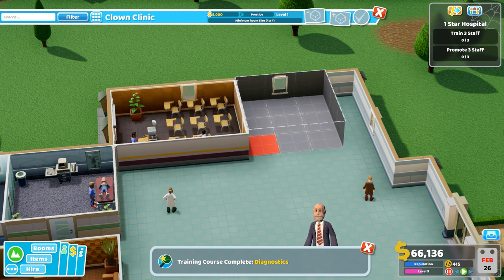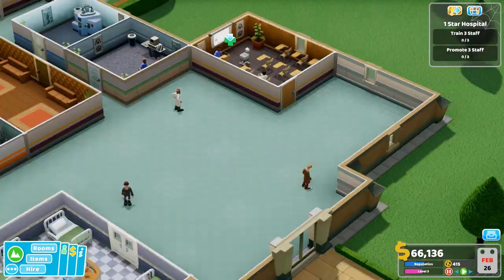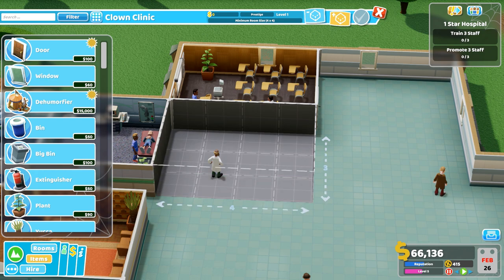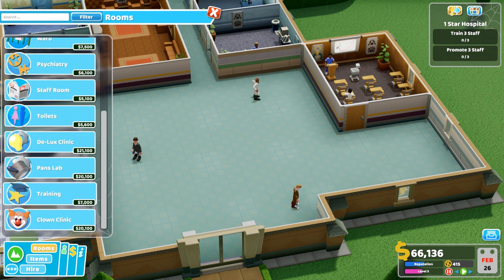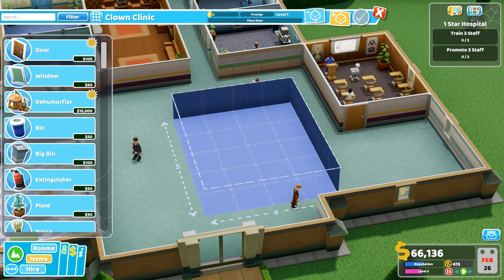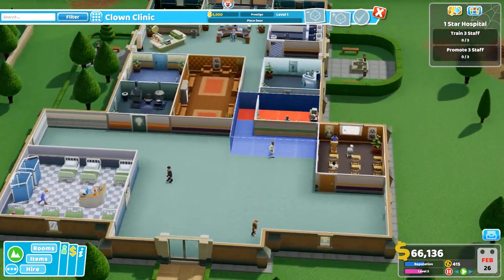I screwed this up — I made this room the wrong size, I can always move it later. Let's go ahead and get a clown clinic built then decide what to do with it later. Why can't I build this? Oh, it actually has to be 4x4. Well damn — there goes my layout.